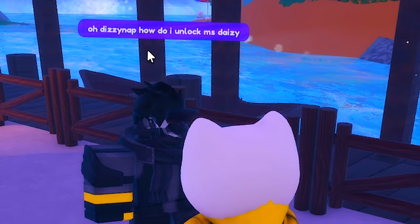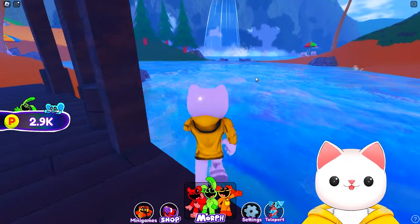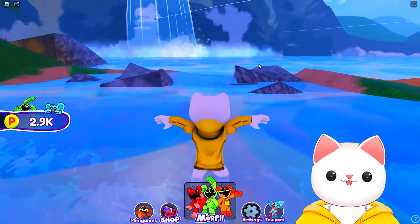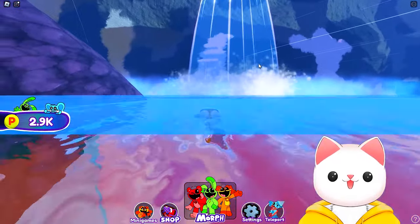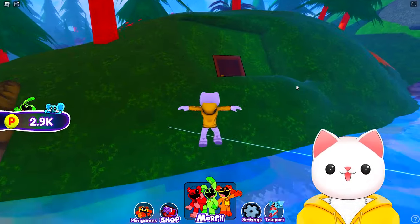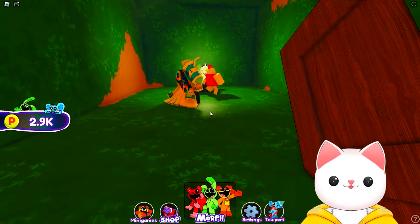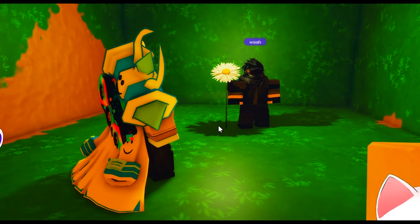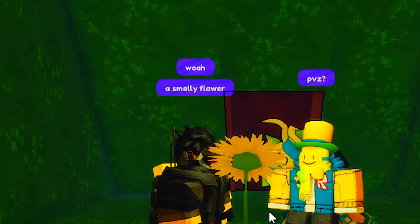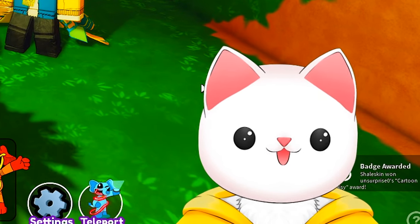Nexty is asking how to unlock Daisy. Let me show you. Head over here and go for a little swim in the direction of the waterfall — this is a key point because it's easy to find and easy to swim towards. As you get there, you'll see a big rock. Look at it and turn left. There's a huge cutout with a door in the side of a mountain. When you go inside, you'll be presented with a tiny flower — about the size of one Nexty. And by going into this, the badge appears saying we've unlocked Cartoon Daisy.